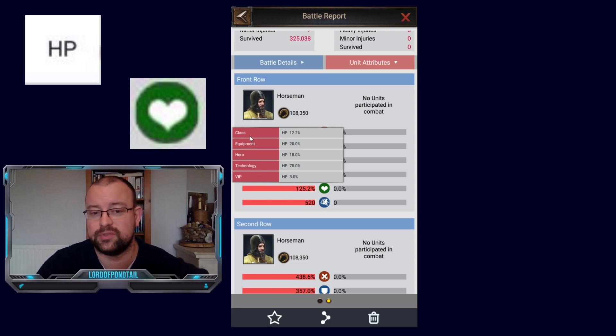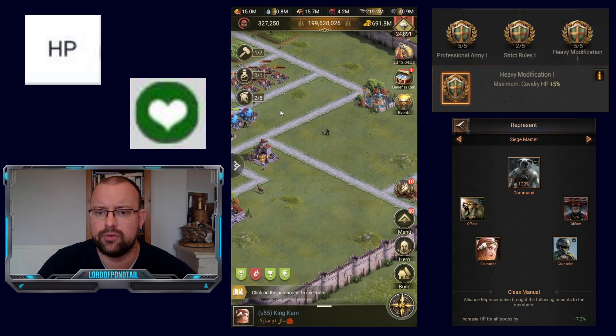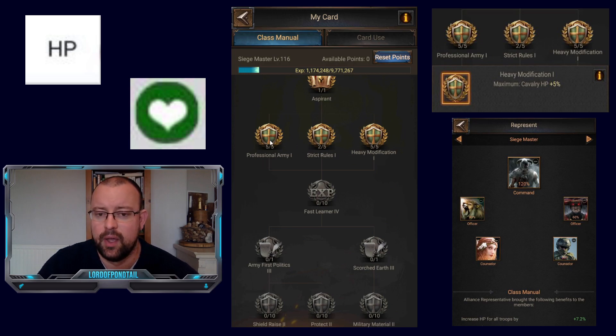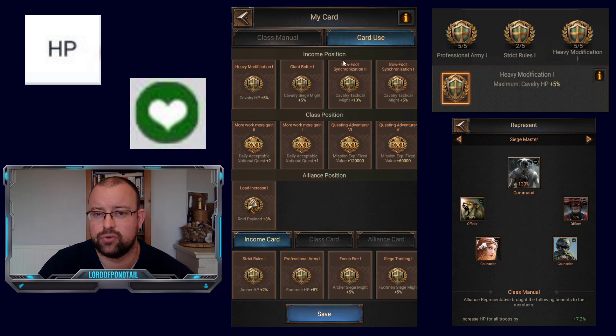First off, we're going to look at class. If you are a raider, you can obtain HP through your class manual, quite far down towards the bottom of the manual. We have Professional Army 1, Strict Rules 1, and Heavy Modification 1. Each of these are for a specific troop type: Heavy Modification is for cavalry, Strict Rules for archers, and Professional Army is for footmen. Each of these will give you plus 5% HP for the individual troop type. You do need to go into your card use section and allocate a slot for it — for example, Heavy Modification cavalry HP plus 5.